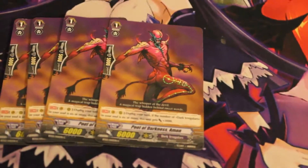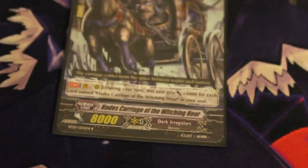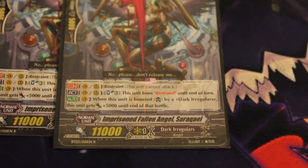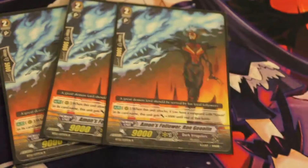I also have four Poem of Darkness Amon. In grade two: one more Amon's Follower Hell's Nail, one Demon of Aspiration Amon, one Amon's Follower Psycho Grave, one Amon's Follower Hell's Draw, one Frog Knight, one Cyber Beast, one Hate Carriage of the Witching Hour — that's creepy — and two Imprisoned Fallen Angel Saraquail. Then two Blue Dust, which goes with Nightmare Baby.